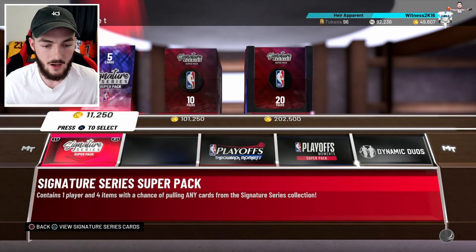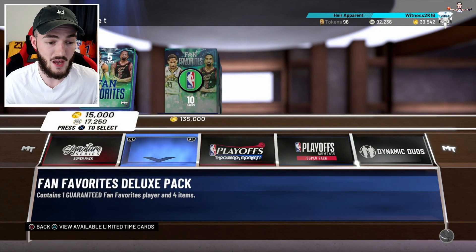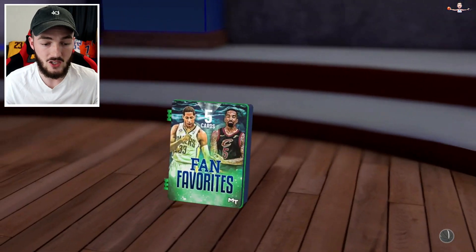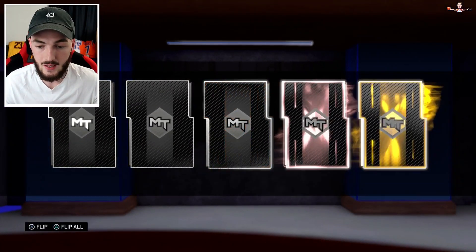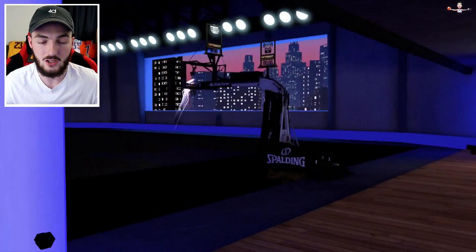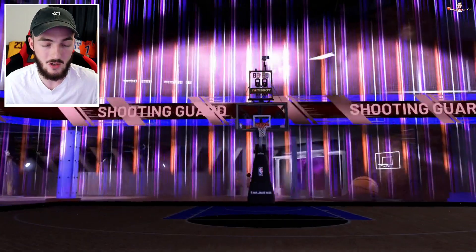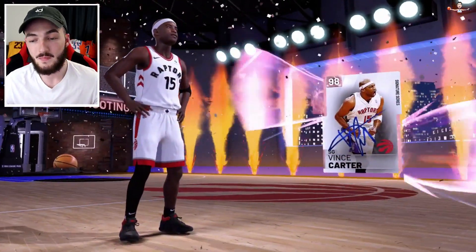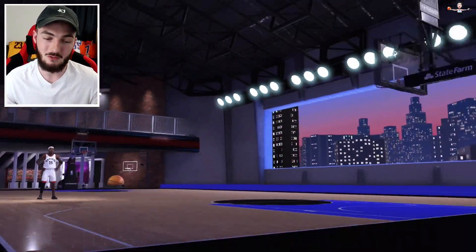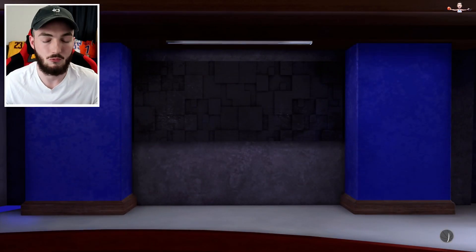We'll spend our VC first and open up some fan favorites — these packs are pretty nice, we can get a quick KP, maybe he still sells for a decent amount. We get a pink diamond pull — I don't think Isaac sells for much, but it's going to be a Raptors shooting guard, Vince Carter. He was a signature series — not many people really mess with Vince Carter, even the opal people just weren't that into Vince.